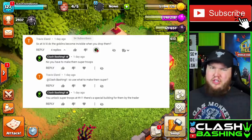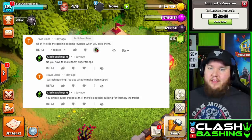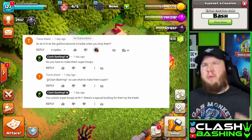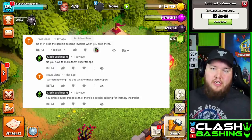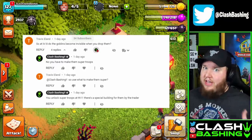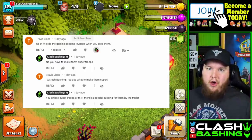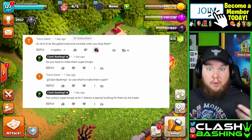I had this interesting interaction with Travis in the comment section on the 'fix that rush' video. He said, 'So at level 8, do the goblins just become invisible when you drop them?' I had to explain that you have to make them into super troops. I think we forget sometimes that with Clash of Clans being a bit of an older game — going on nine years now — there are a lot of new players coming to the game, which is great. That means the game is healthy, but people don't really know the basics such as super troops.